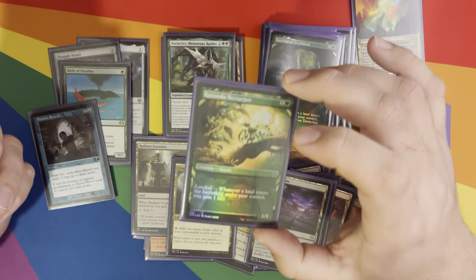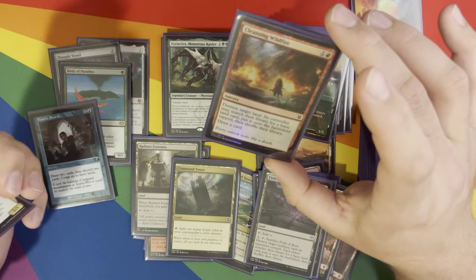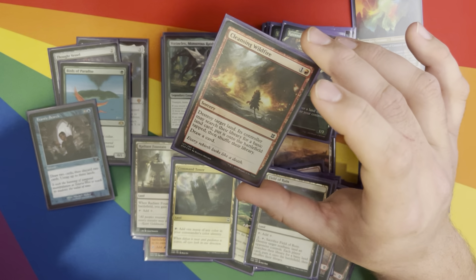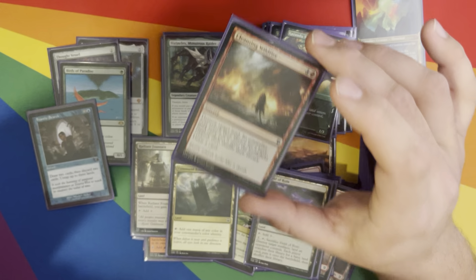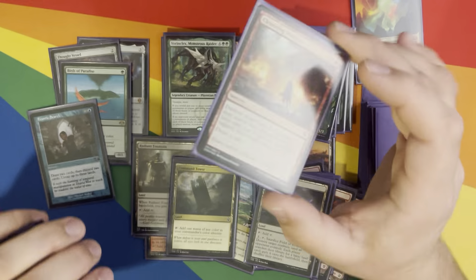Kazandu Nectarpot — landfall, gain some life. Cleansing Wildfire — destroy target land. This is good because it's versatile in this deck. I can use it on an opponent, or I can use it on myself if I really need more landfall, and then I get to draw a card. Pretty versatile.